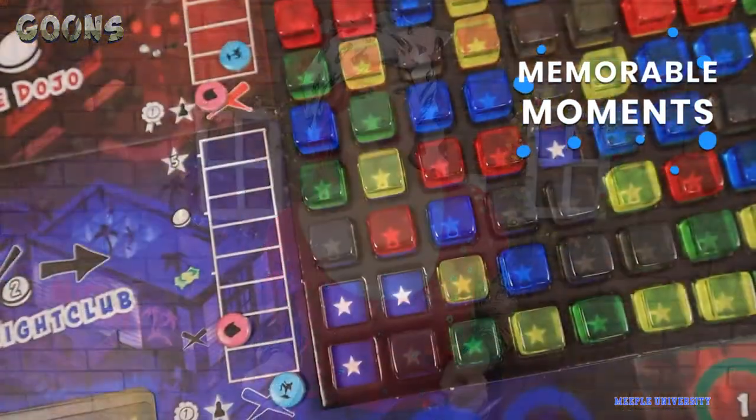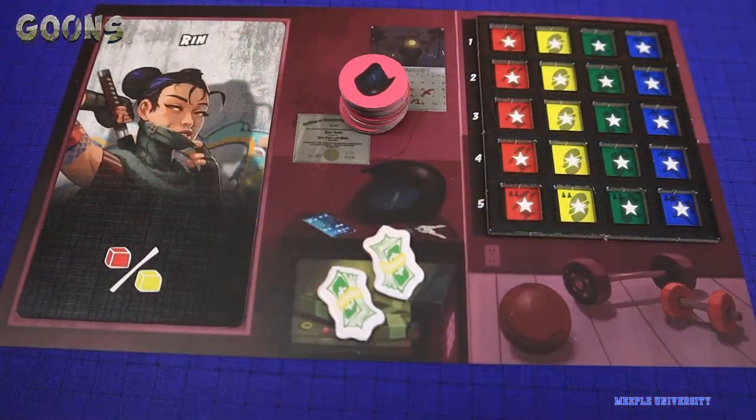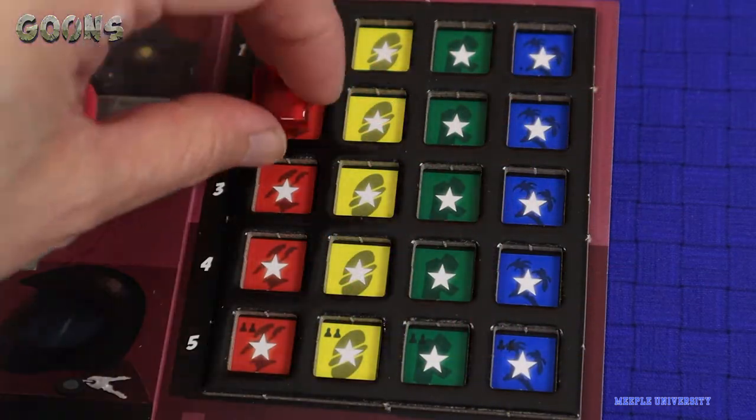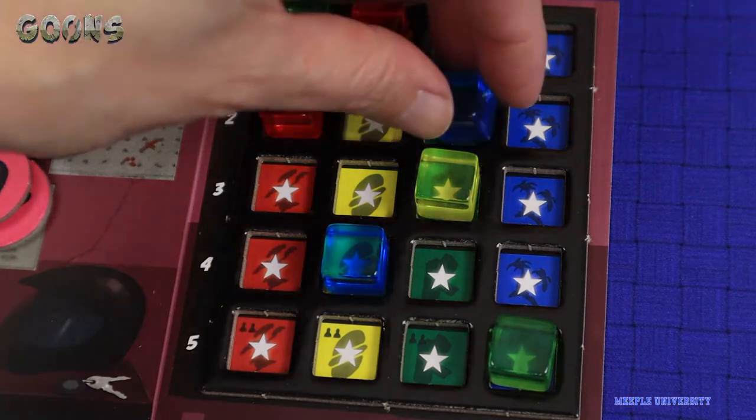This game is really interactive. You can potentially block other players by taking the right cube, and everyone's player board has a limited colour they can activate. You go from top to bottom each action and start again from the top for the next round.